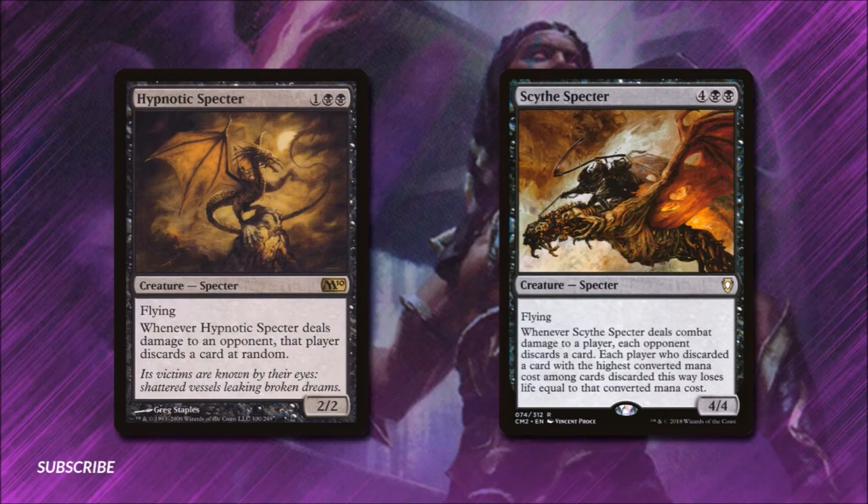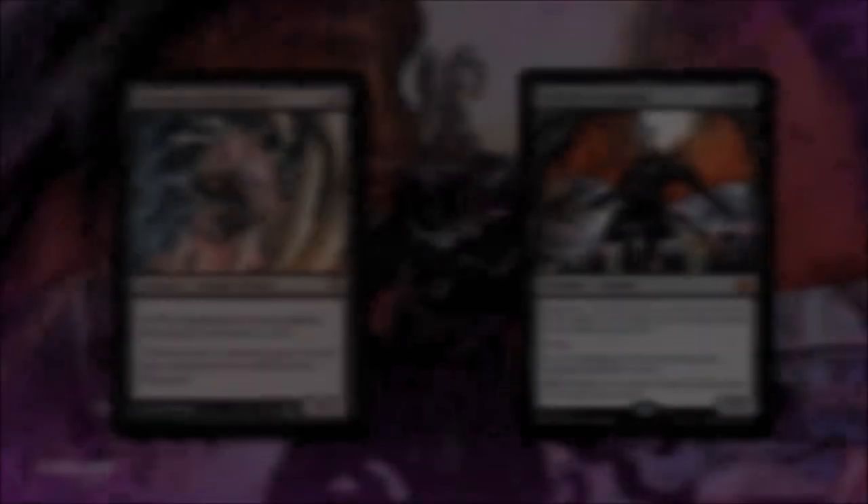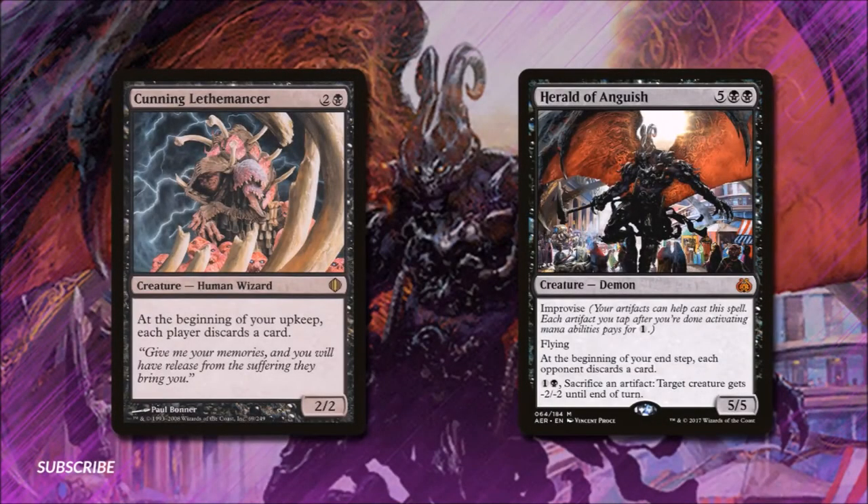In our next section, we have high value discard creatures and cards that will trigger each turn, securing our advantage. Cunning Lethemancer costs 2 and a black — it's a 2-2 human wizard. At the beginning of our upkeep, each player discards a card. Herald of Anguish for 5 and 2 black has Improvise so we can tap artifacts to make it cheaper. It has flying, and at the beginning of our end step each opponent discards a card. Its last ability: pay 1 and black, sacrifice an artifact — target creature gets -2/-2 until end of turn.